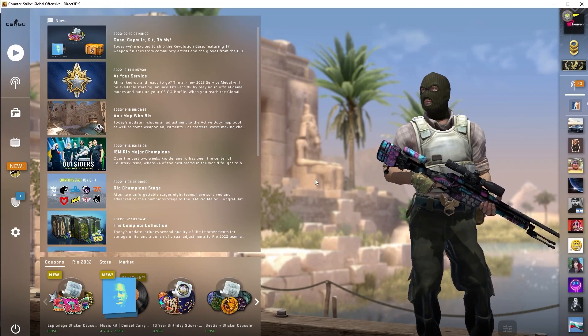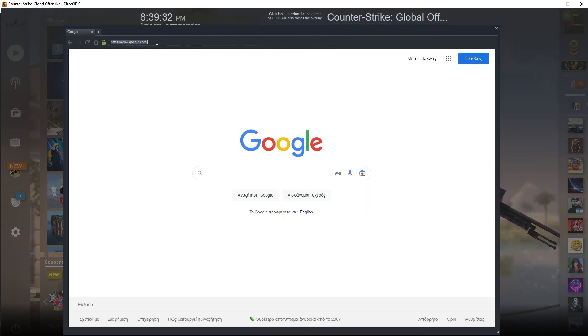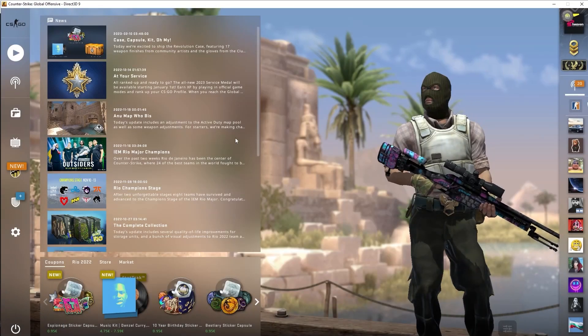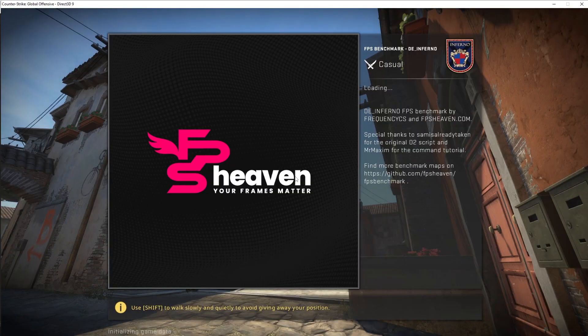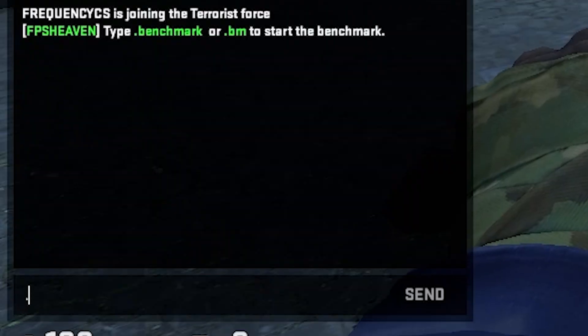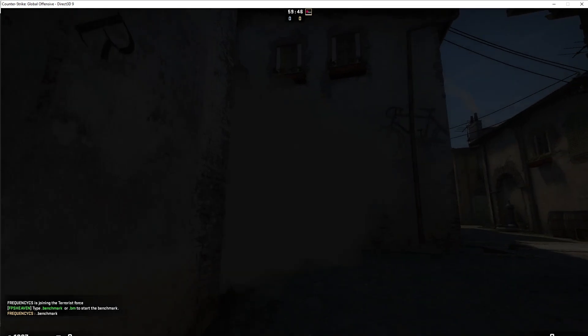Now subscribe to the FPS benchmark map. Click on play, choose your workshop map and then choose the FPS benchmark map. When the map loads, open the chat and type dot benchmark. Wait for the benchmark to be finished.